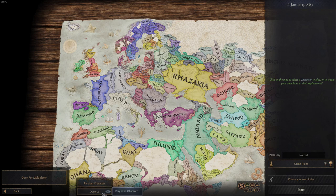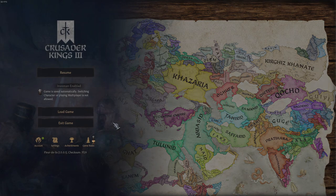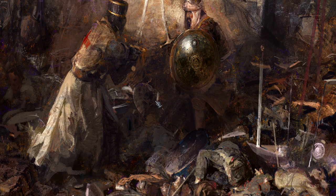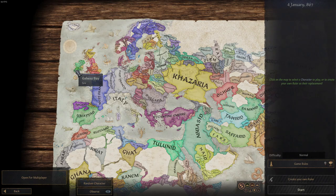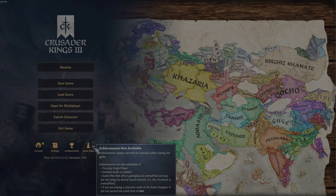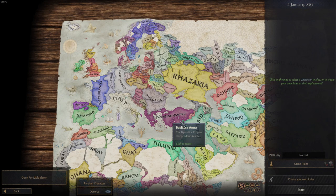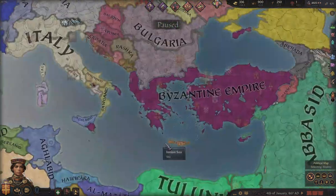Now you're going to hit Observe, then hit Escape, exit game, exit to main menu. Once you're back in the main menu, hit Continue. Then hit Escape twice, and now you can see we can switch characters. You may notice Iron Man is disabled and achievements are not available — we're going to fix that in a moment.